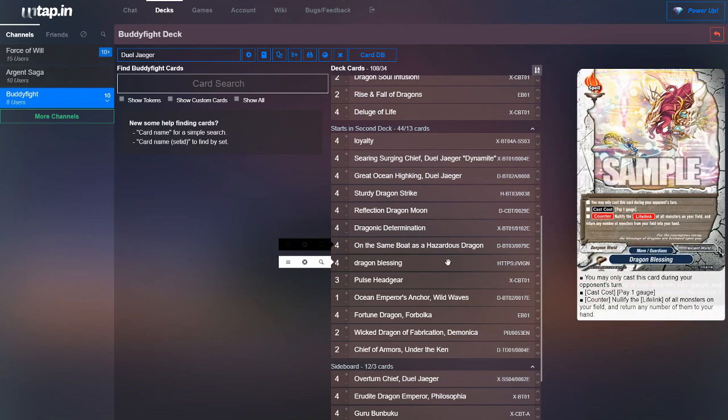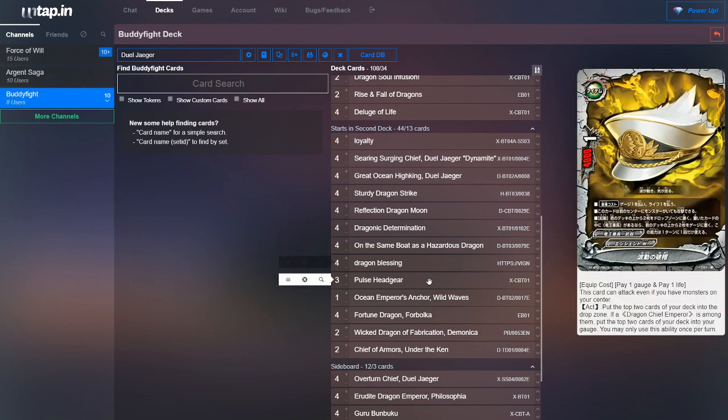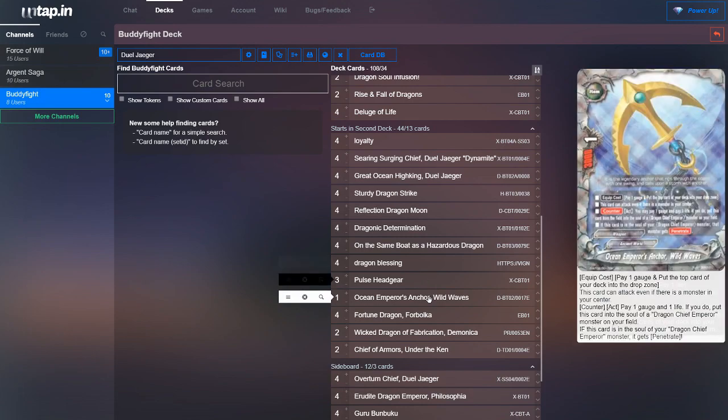Then you could run four copies of Dragon Blessing — another card that can ignore lifelink. If you really want to run an item, you could run Pulse Headgear: it can attack through the center, and you put two cards from your deck into your drop zone; if a Dragon Chief Emperor is among them, you put the top two cards of your deck into your gauge. Another item you could run is Ocean Emperor's Anchor, Wild Wave — it can also attack through the center, and has a counter ability where you pay a gauge and a life to put this card in the soul of a Dragon Chief Emperor, giving that Dragon Chief Emperor Penetrate. So the idea is you attack with it, put it into the soul, and then the rest of the monsters throughout the combo chain get Penetrate.